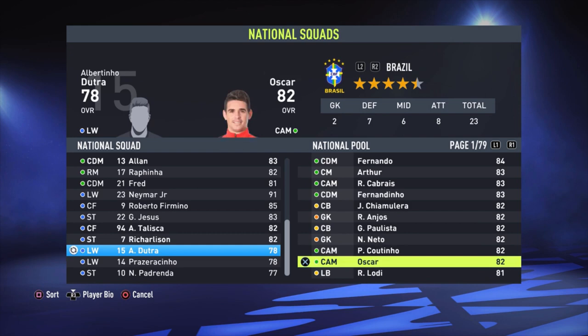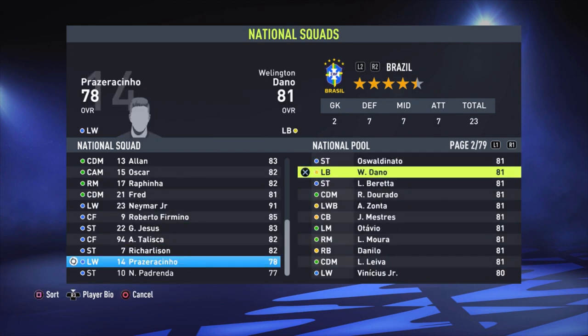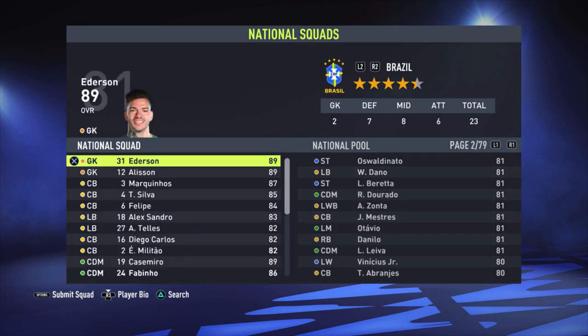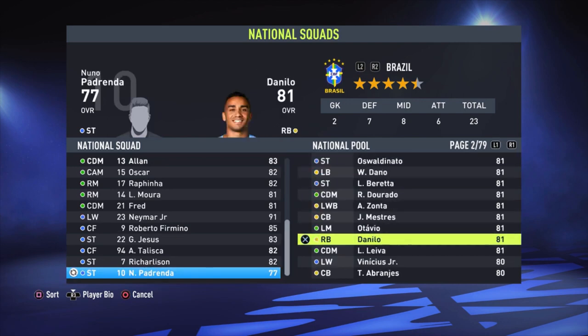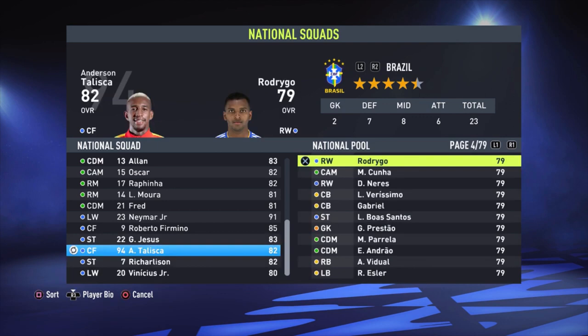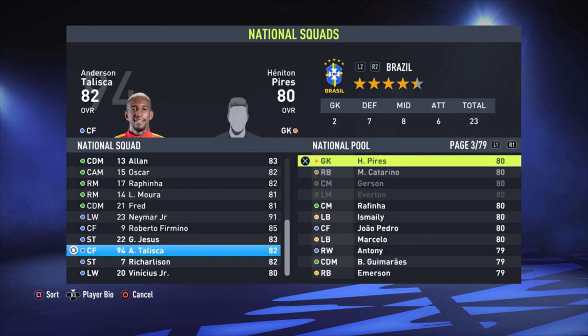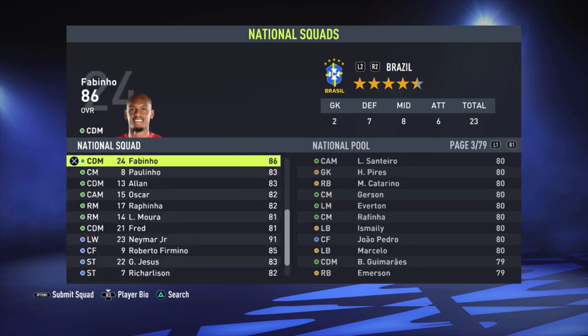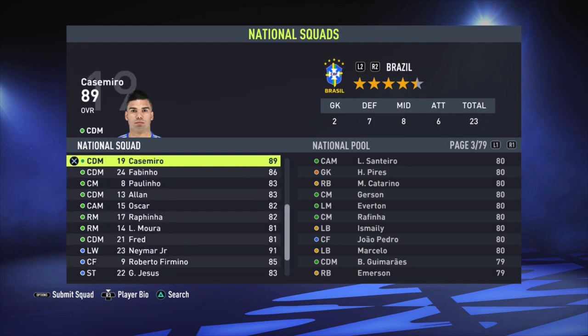Oscar is a really nice player to have in the squad as well. Lucas Moura is a really fast player. And last but not least, let's pick Vinicius Jr. Let's also check the lower-rated players — I think we're good. Oh, and Anthony from Ajax is a really good player too, let's pick him just for fun. When you've selected all the players you want, press the Options button to submit the squad.